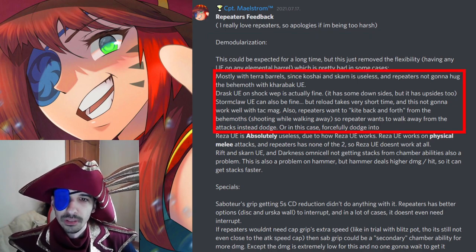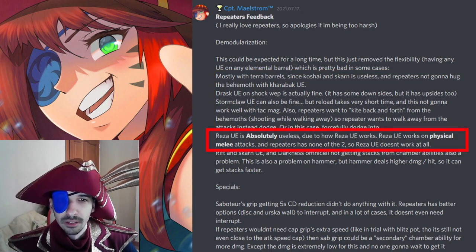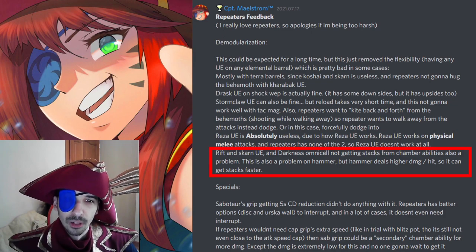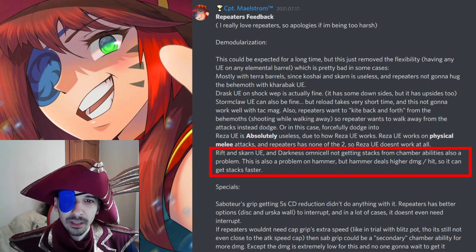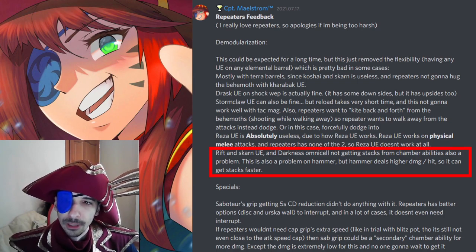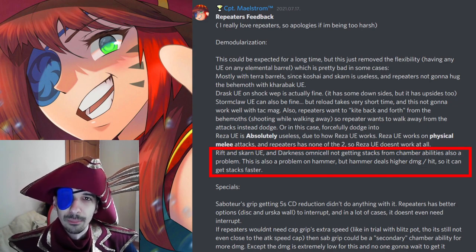Terra and Chalk weapons have horrible unique effects. Even if Truss gives head damage, that's not consistent damage in most cases. Rezekry's unique effect didn't work back then, so thankfully the devs listened and fixed it. Like hammer, Riftstalker's unique effect doesn't stack from special damage — chamber ability on repeaters — but on hammer it's fine since it has higher base damage per hit. Repeaters had low damage per hit, but this also got fixed because repeaters now hit for big numbers.